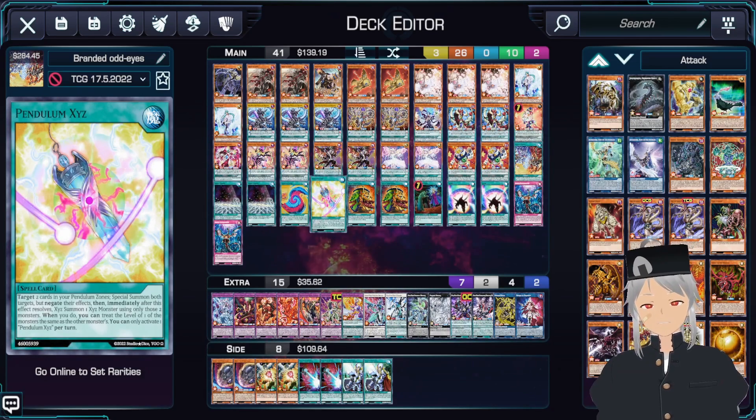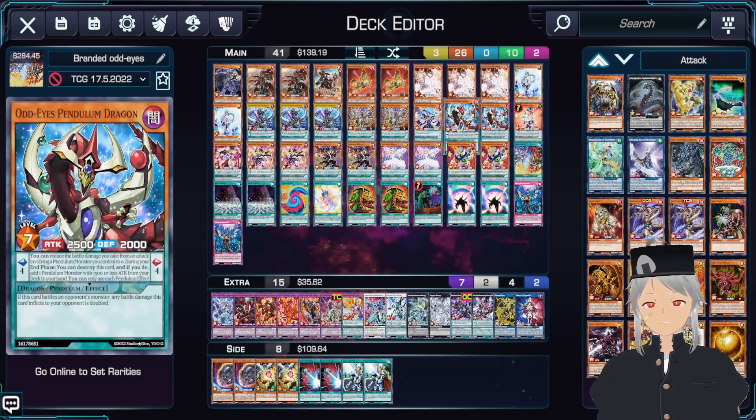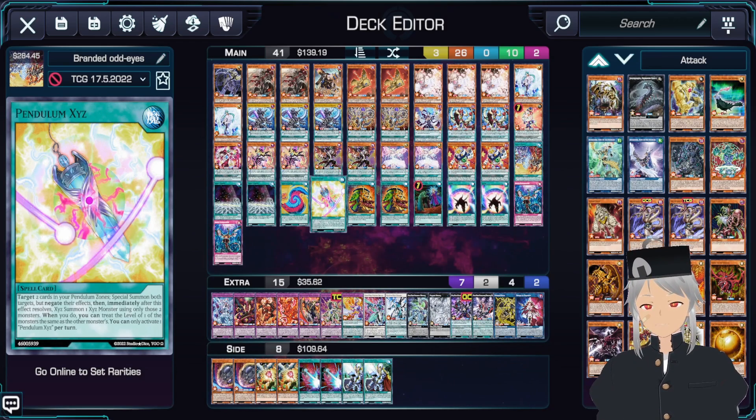Next up, we'll play one copy of Pendulum Xyz. Pendulum Xyz will allow you to go into your copy of Rebellion Dragon a lot easier. Just to remind you guys, if you're going to go into Odd Eyes Rebellion Dragon, they do need to be Dragon-type monsters. So do try to place your Arc Pendulum and Odd Eyes Pendulum inside your Scales if you have Pendulum Xyz in hand.